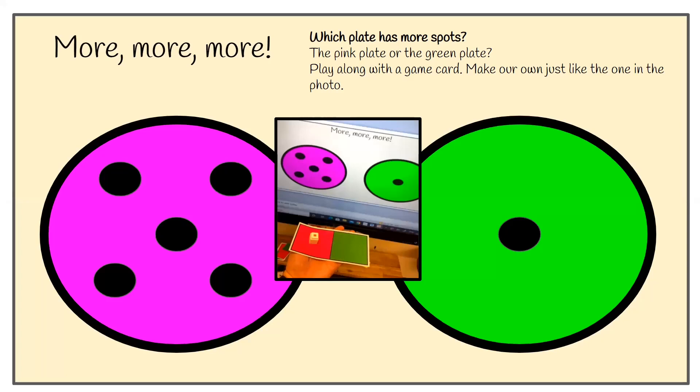Okay, you've got two plates here — a pink plate or a green plate. Which plate has more spots, the pink plate or the green plate? You can play along with a game card. Make your own, just like in the photo. All you need is a pink side and a green side and you choose which one by voting. I've used a cube, but you can use anything — a toy you've got at home, a cookie. If you get it right, you can eat it, or maybe some Smarties or Munchies, or just a coin or a button. Are you ready?